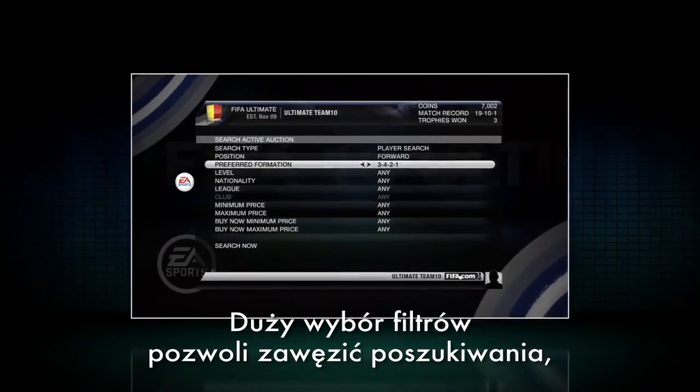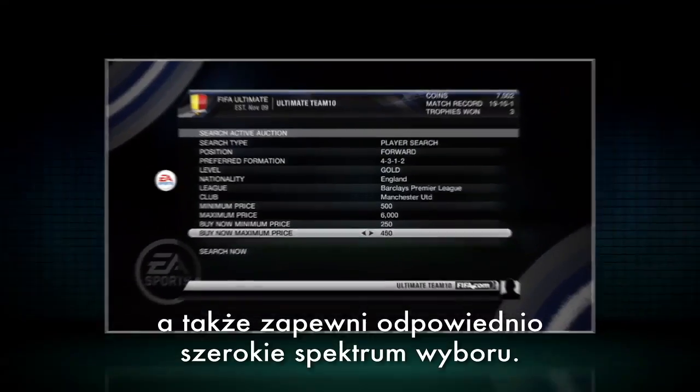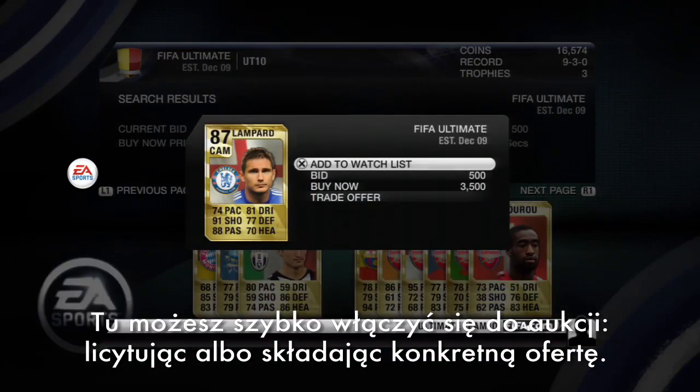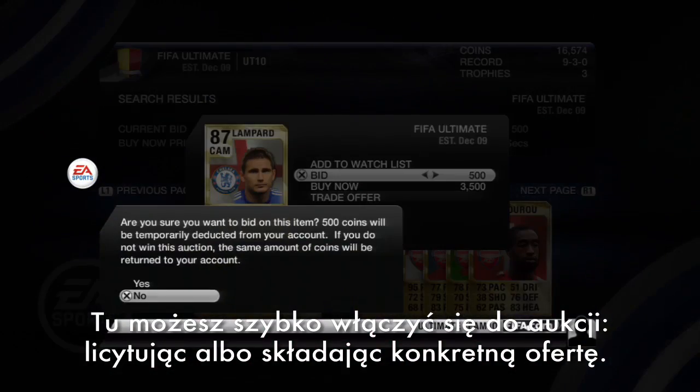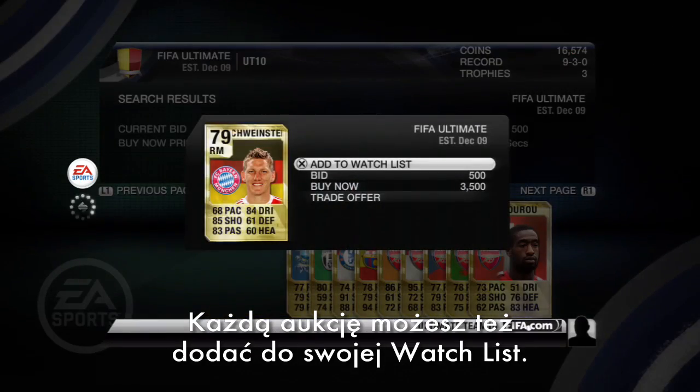Search filters allow you to narrow your interest to specific items, or give you a suitable range of possibilities. From here, you can choose to take action directly by using the auction options to make a bid or offer, or you can add the auction to your watch list.